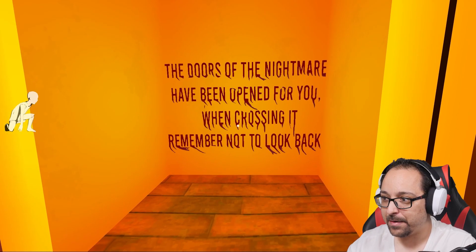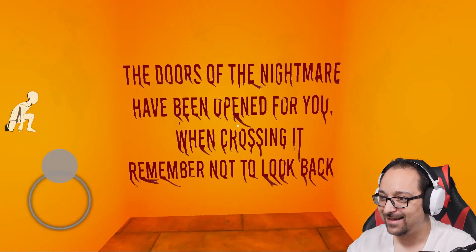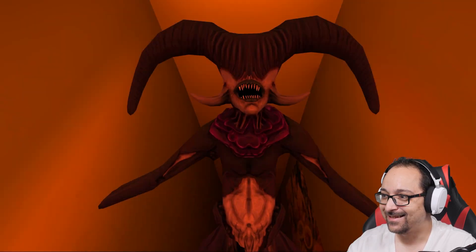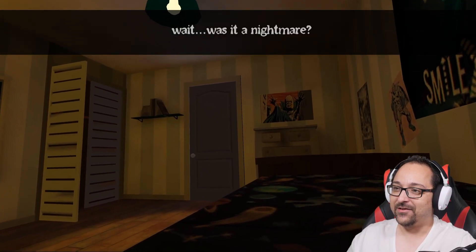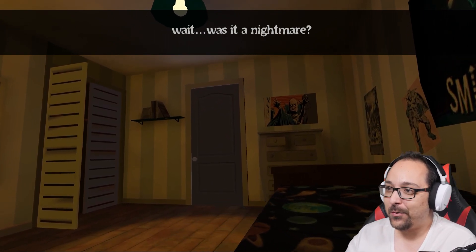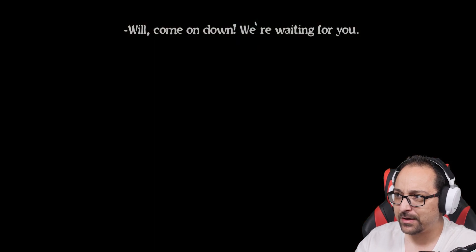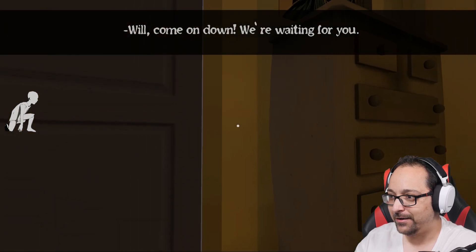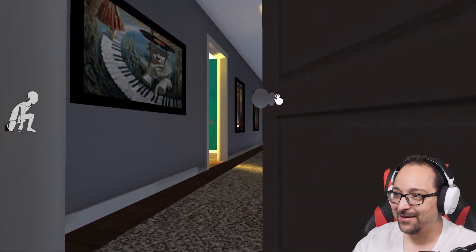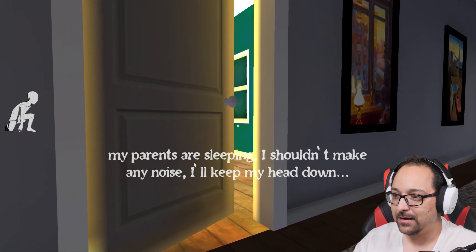That is a creepy image. The doors of nightmare have opened for you — when crossing it, remember not to look back. I'm looking back. That was fun, I was not expecting that. Wait, was it a nightmare? Yes, it's a jump scare nightmare. Well, come on down, we're waiting for you. Okay, we're going out — we are not going there, I'm not looking back either. I like the house, that is cool.